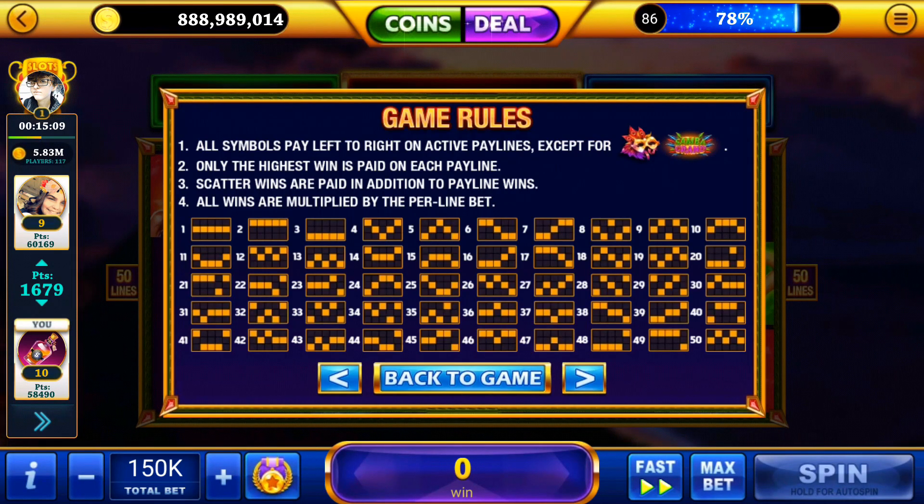As usual we'll take a look at the game rules first. These are pretty standard. All symbols pay left to right on active pay lines except for the mask and Samba symbols. Only the highest win is paid on each line. Scatter wins are paid in addition to pay line wins, so you get paid for both, and all wins are multiplied by the per line bet.